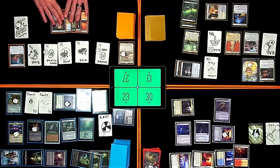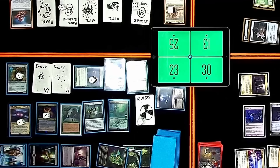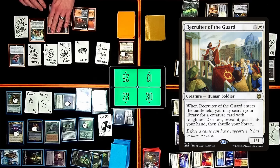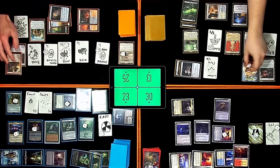Trigger Skrall's Hive — make another Mite. Activate my Rad Counter — revealing Swords to Plowshares, which exiles the Incubation Druid. I'm going to pay three for a Recruiter of the Guard. When it enters the battlefield, I can search my library for a creature card with toughness two or less. I will search for Dockside Extortionist. I'm immediately going to pay a red and one to cast that Dockside.